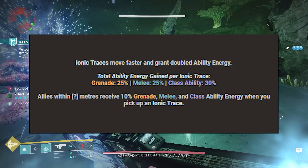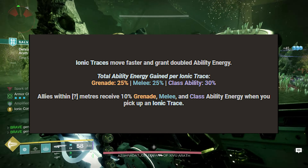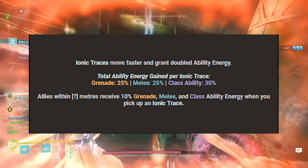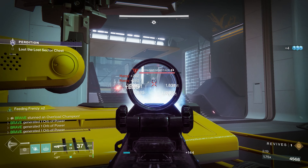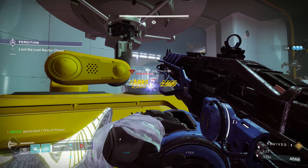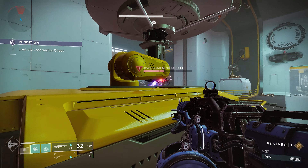Nearby allies will get 10% grenade, melee, and class ability energy when you pick up those Ionic Traces. Essentially when all these Ionic Traces make their way to you and you consume them, you're getting 25% grenade and melee energy, and 30% class ability energy, while your teammates are getting 10% for all three. Our next weapon of choice is none other than the Thunderlord.